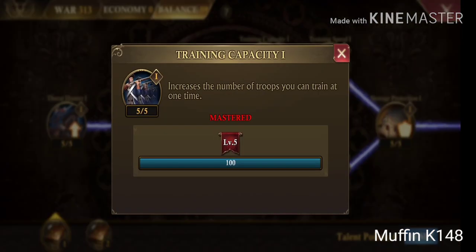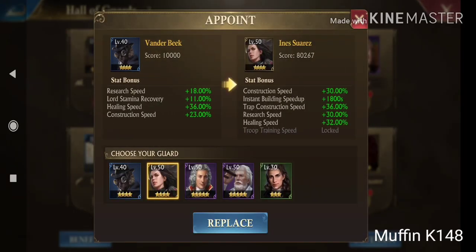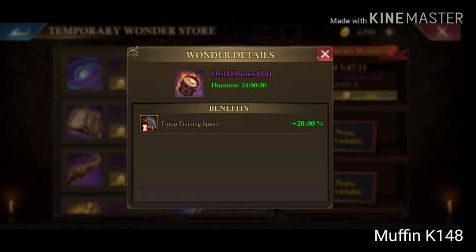Besides the 5% I have in both trees, you may also switch the talent tree and gain another 20%. For guards, we have three troop training speed available. Your best option is Inez Suarez — if someone has her at 5th star she gives 72%. I'm using Voltaire, who gives a solid 66%. And there's Galida with an extra 60% at 5th star, and I think he's very widely available — you should max him. We also have a temporary relic.